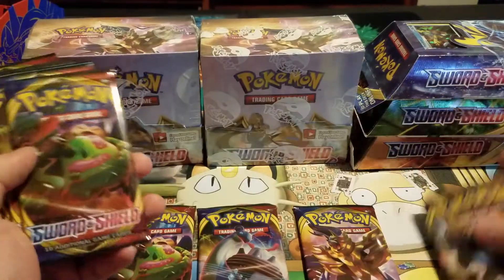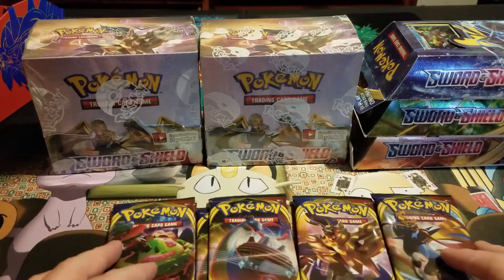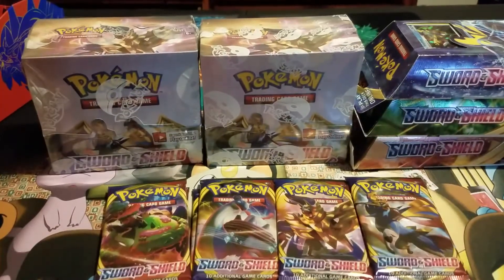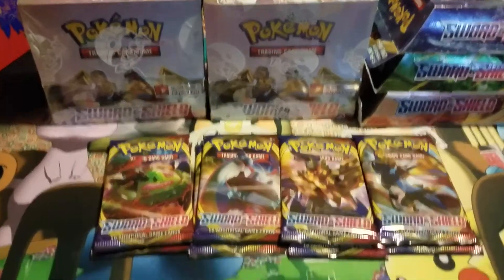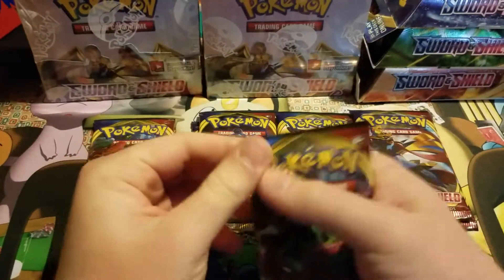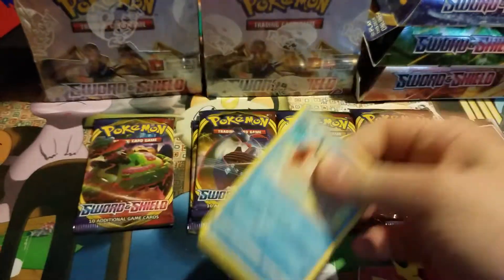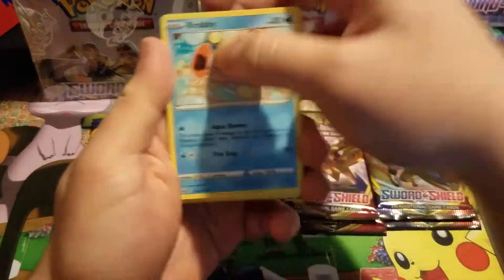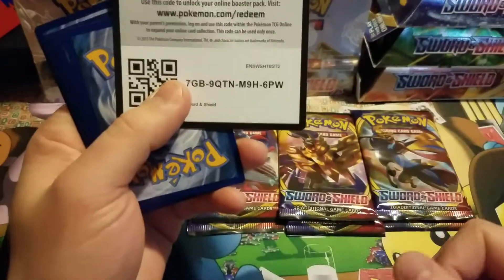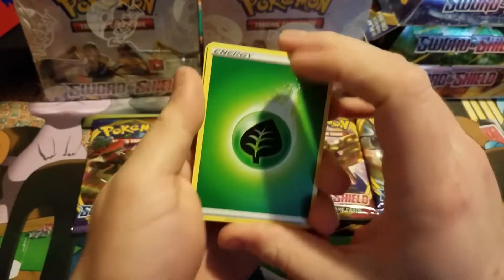If you guys watched my previous ones, you guys know that I like to sort my booster packs out of the trainer boxes — I know I'm weird. We actually got two of each. Going to start with Snorlax, because that is my favorite pack art. Let's go work left to right. Is this the broken Krabby? This is not the broken Krabby — you guys should call it. Just too eager to open up those booster boxes.